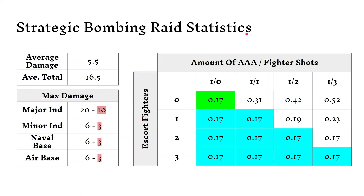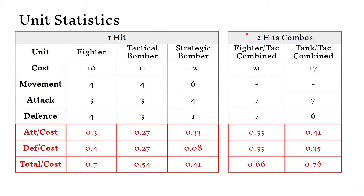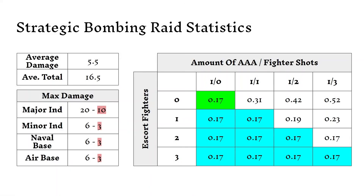Strategic bombing statistics. As you saw in the previous slide, the strategic bomber was really still the worst in the total cost just because of its awful defense. What the strategic bomber has that could theoretically make up for that is strategic bombing raids. So I did the statistics here.